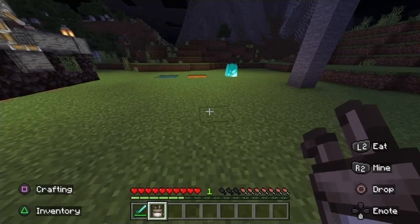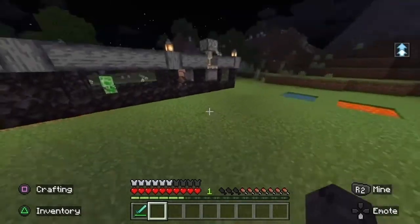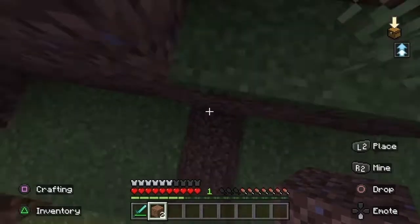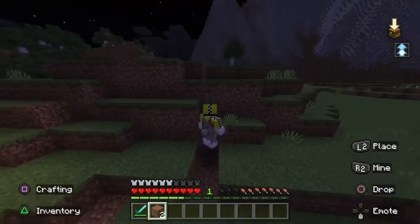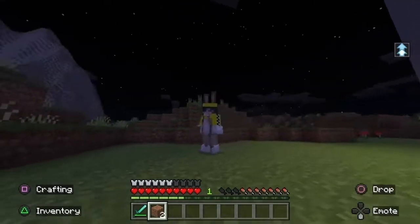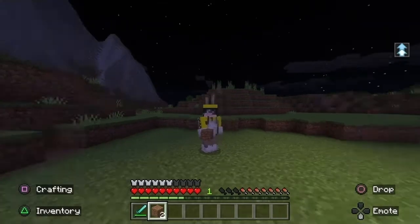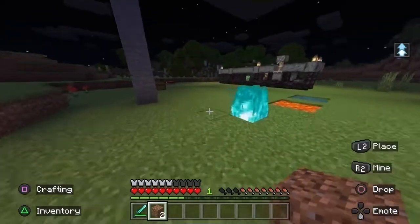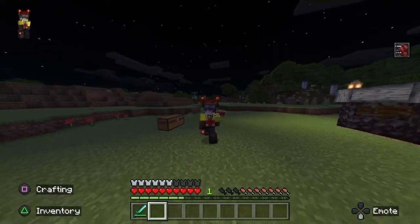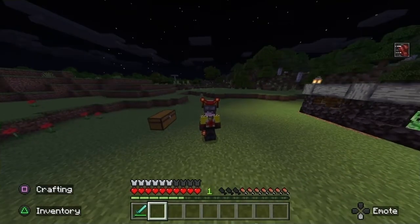Next up is the rabbit set. It's pretty basic — it just gives you jump boost. Is it just a singular jump boost? How high do I jump? It's just jump boost one — that's just a block and a half. That's honestly a little sad. I hope you don't have to do much to get this armor. It really doesn't look the best. Anyway, moving on. And of course, this is the redstone set — we're already acquainted with this one. It just gives you a slight speed boost with no real downsides. About as vanilla as it gets.